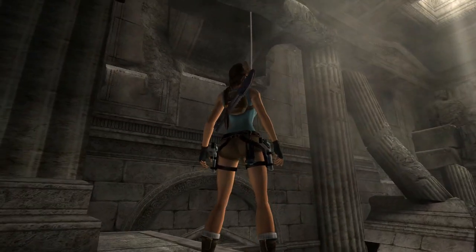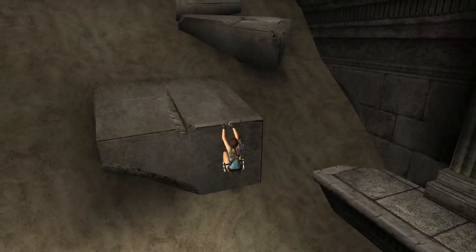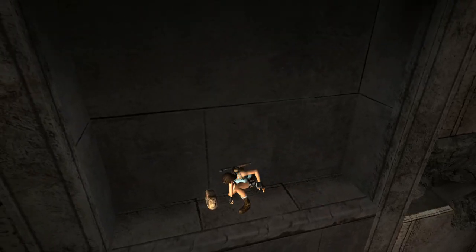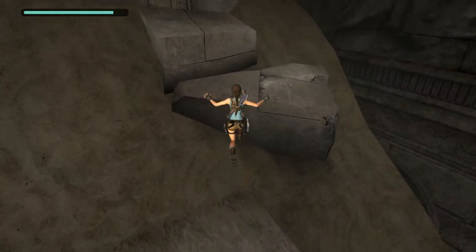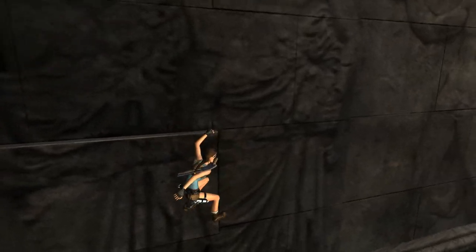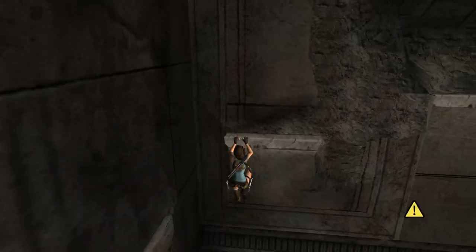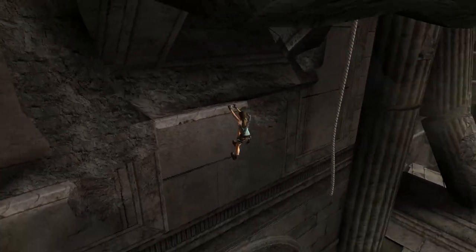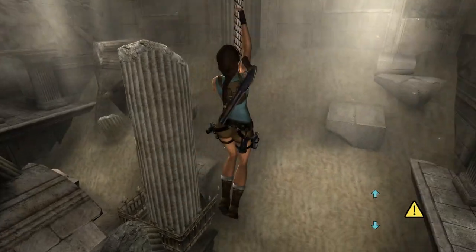Oh, can you climb on that? Is that actually a climbable ledge? Oh my god. I can't believe I didn't see that before. Climbing on cracks and pillars like that has been a thing forever - you've done that countless times. And somehow I didn't make that jump there. I bet that's it - that has to be it. That's the one thing that's logical in terms of how this game works, and that makes perfect sense in this situation. There are several layers there that I just did not see - I don't know why I wasn't paying attention to that pillar.